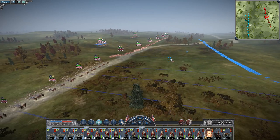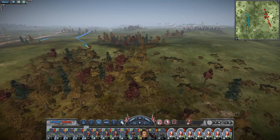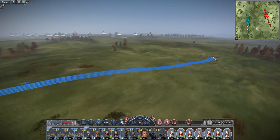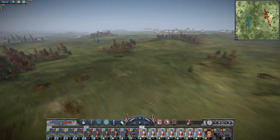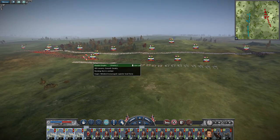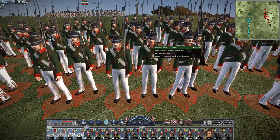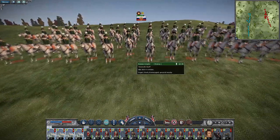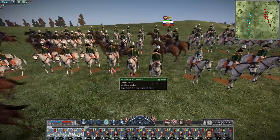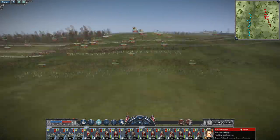Our force is deployed on the defilade running to the center, with cover on the flank. It would be useful to own this hill - it looks like they might be giving us an incentive to do something. All of their cavalry is on the move. Looking at their infantry - I'm not sure about the hats, they flare quite wide. The general is experienced - didn't have many battle stars on the campaign map, but he's got four chevrons of experience, the same as Wellesley.